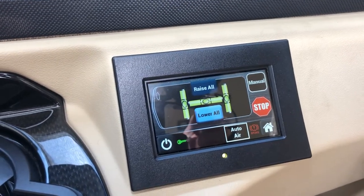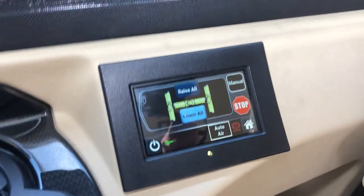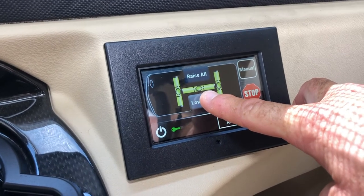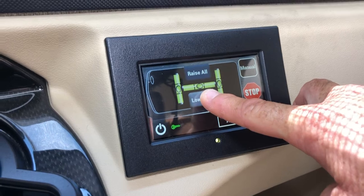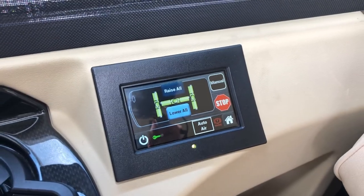If you want to, once it has achieved level, you can push the lower all button. I quite like to do this — it will lower the coach down to the lowest possible point where it can maintain that level.